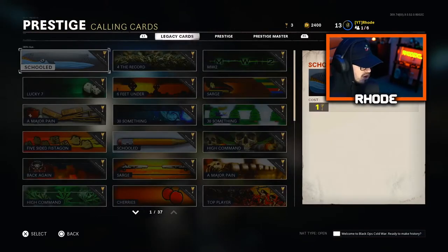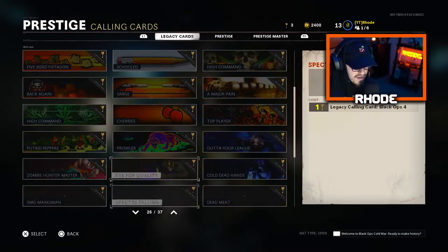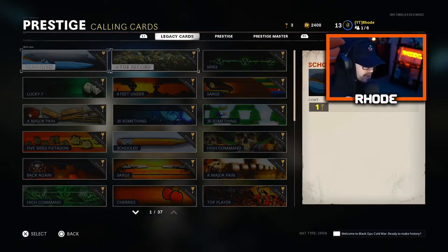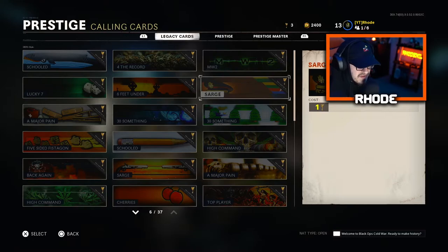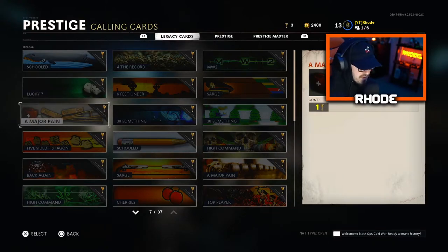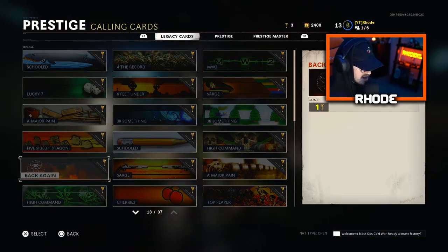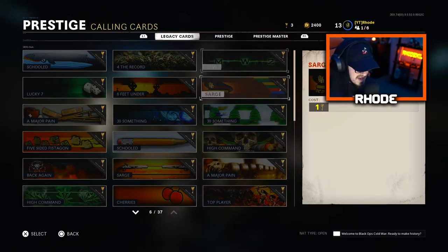You can go into the shop and browse calling cards — they're all one key per calling card. You got MW2, and if you click on them I don't think you can go back, so I'm not gonna actually hit X to click on anything. You got Major Pain, some 30-something ones, High Command, Five-Sided — let me know if you guys remember some of these.